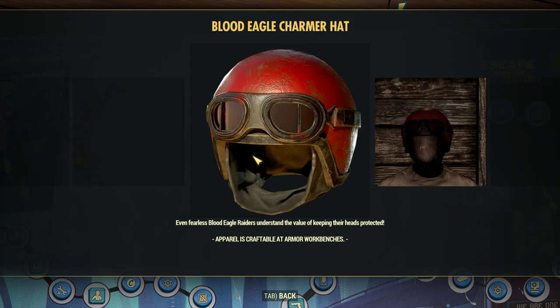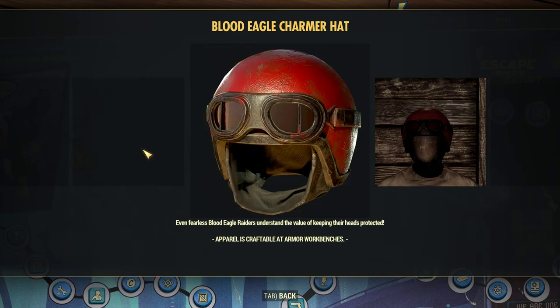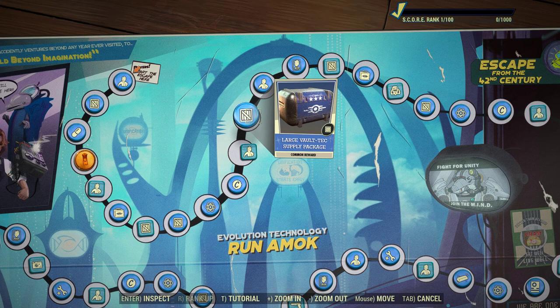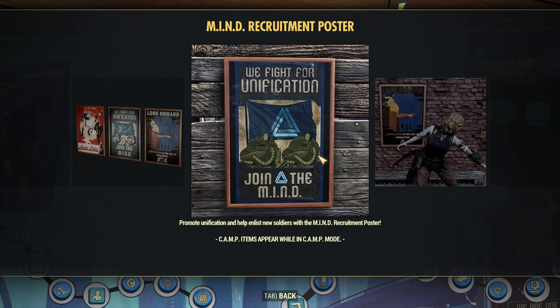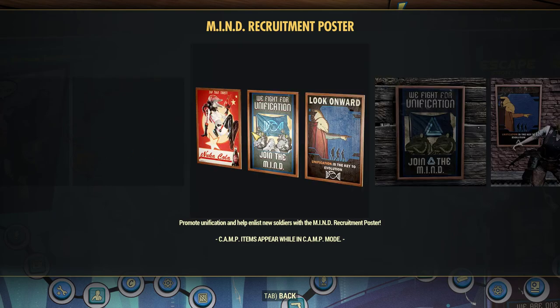Next interesting thing is the Charmer hat — it should really be called the Blood Eagle Charmer helmet. It's not really a hat. It just looks like a red painted old-style motorcycle helmet. Some more posters, and I'm thinking we get them one at a time — first one, then another, and then probably third is gonna be this Nuka-Cola dolphin girl.